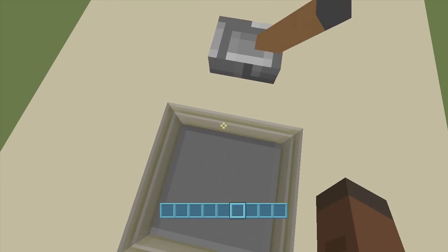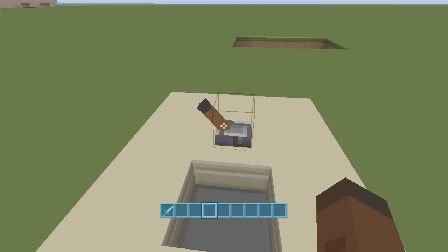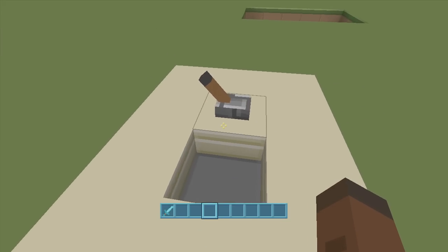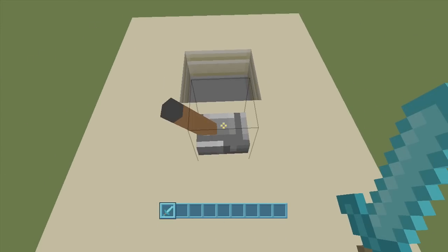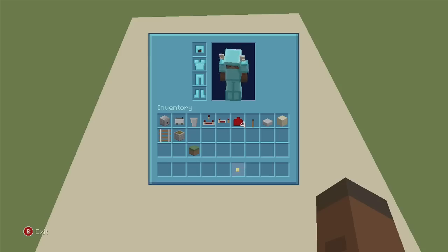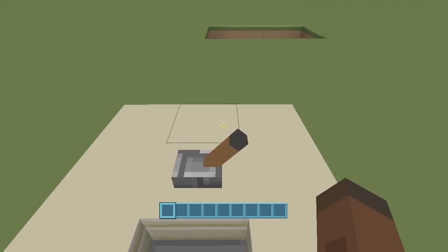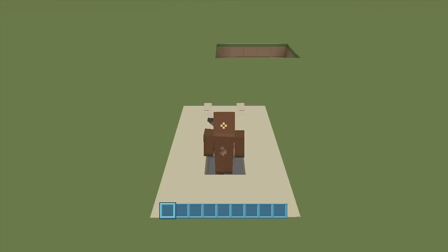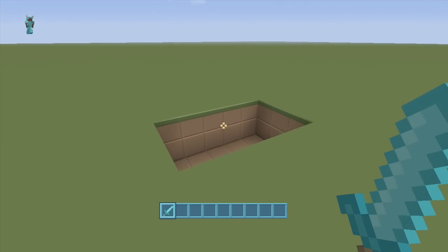Here's my auto armor equipper. All we do is go right down here, stand inside the slab, click over this lever, and we get auto armor equipped — armor goes on plus a sword. When we're ready to put our stuff away after going out and killing some stuff, you just flip over the lever and throw your items back at it. They go right back into your auto armor equipper. When I'm ready again, I just come over here, stand inside the slab, click the lever, and get auto armor equipped.